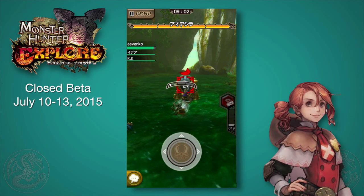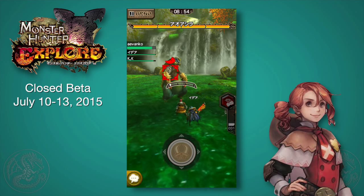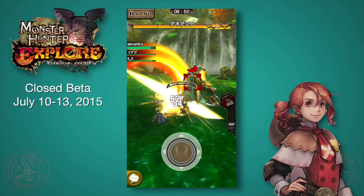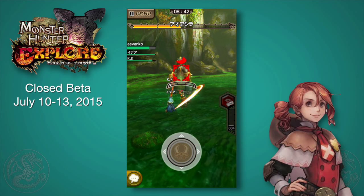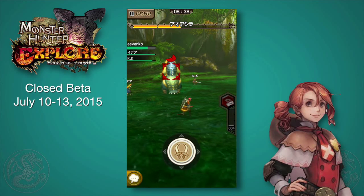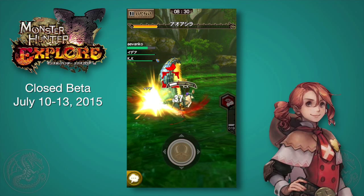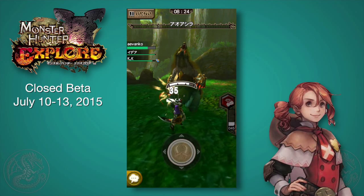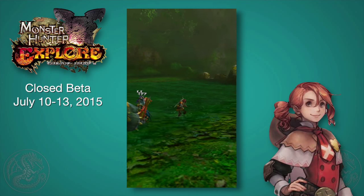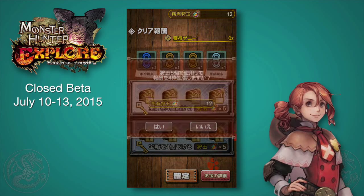If you keep tapping on the dual blades, your gauge builds up — that white gauge in the middle — and when you build it all the way up, you go into demon mode. Then if you just tap the attack button you'll do demon mode attacks, and if you hold it you'll do the Demon's Dance. I found this weapon a little hard to use. I also tried the lance offline: if the monster is far enough away and you tap the attack button, your character charges with a lance charge; if you're close, it cycles the triple thrust; and holding down does a counter guard.